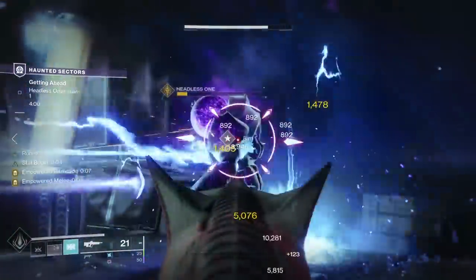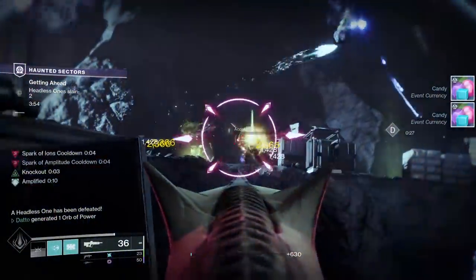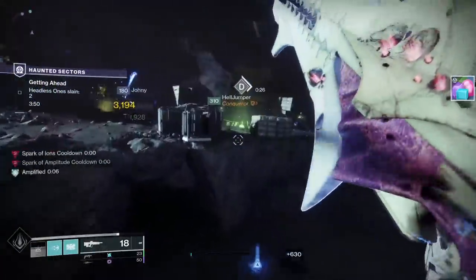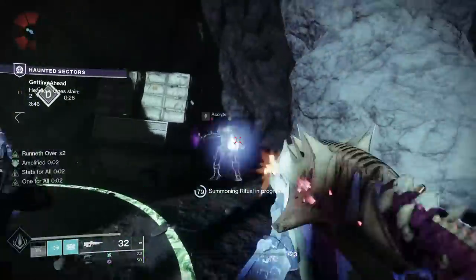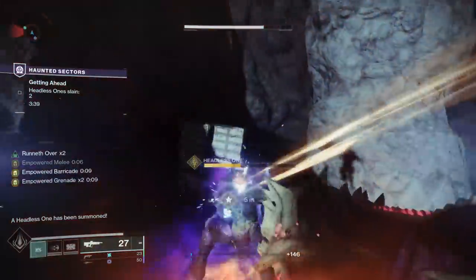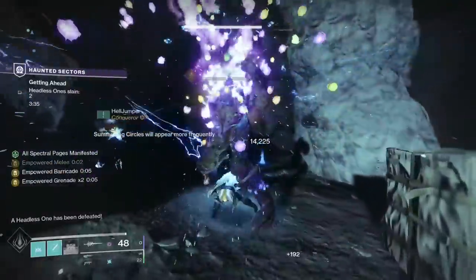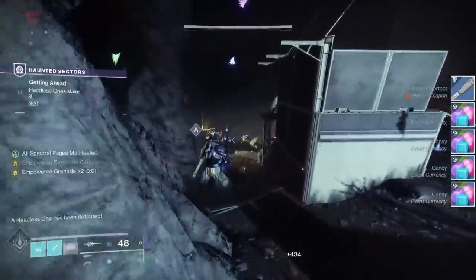The pages are twofold. First, you have Spectral Pages — these are earned by completing activities, almost anything in the game besides Haunted Sectors. You turn these pages into Manifested Pages in the holiday activity, which is Haunted Sectors. In order to get the title, you need to do all of the challenges in the event, with separate gilded objectives which aren't that bad. In fact, getting the title for this event will be much easier than the previous Solstice event.